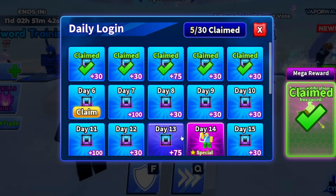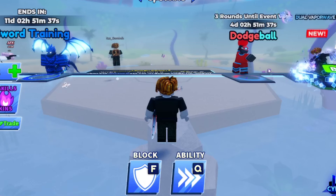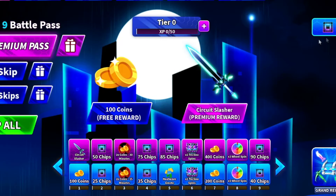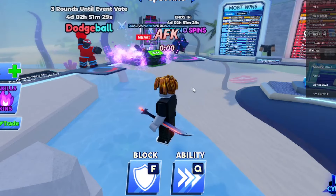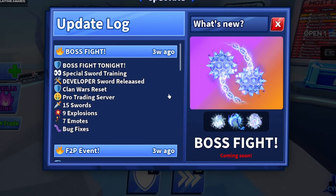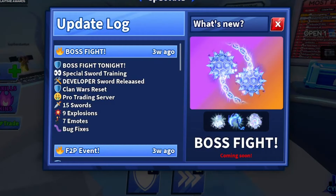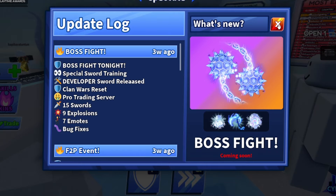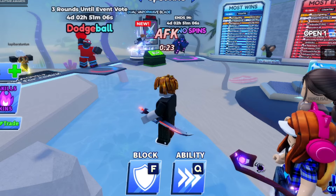We got a daily login over here — let me claim day six. I logged in six days in a row. Now let me go AFK mode before showing you the codes. If you go to extras, the newest update is the Phoenix update. They haven't updated the game in a while — the news shows three weeks ago even though they literally just updated it like four or five days ago.